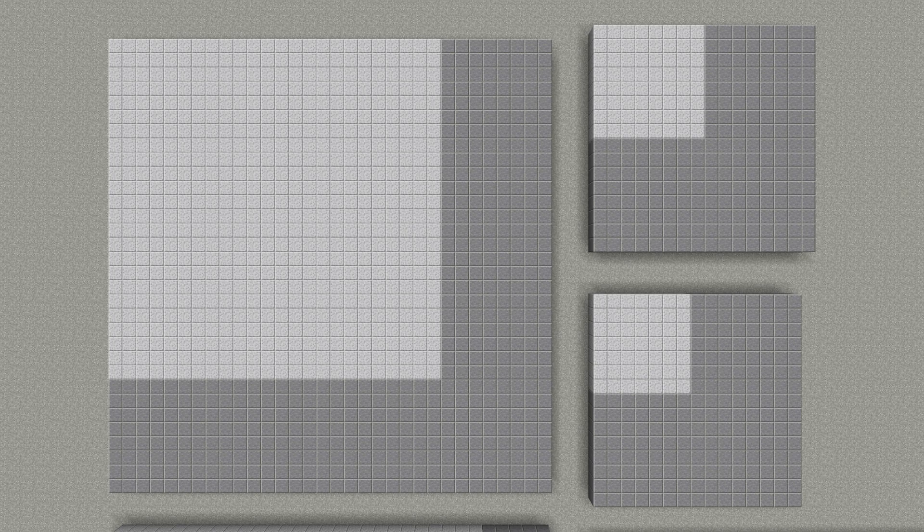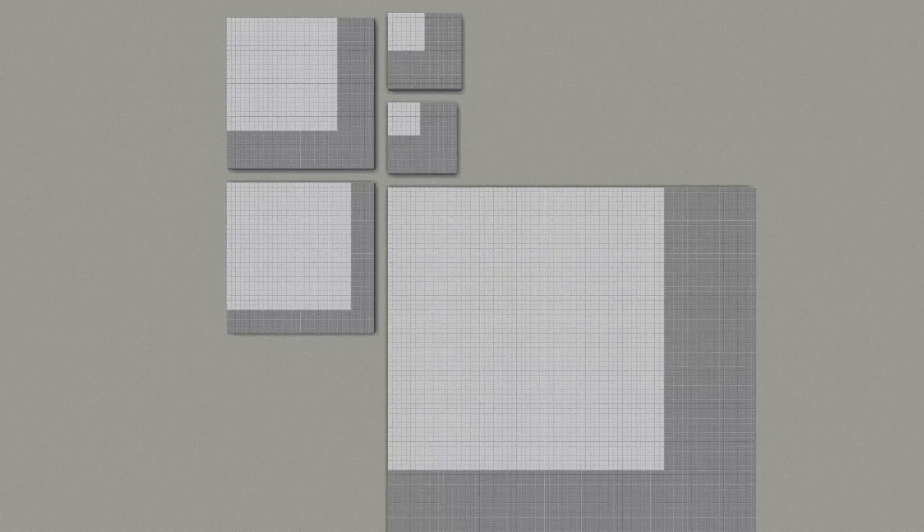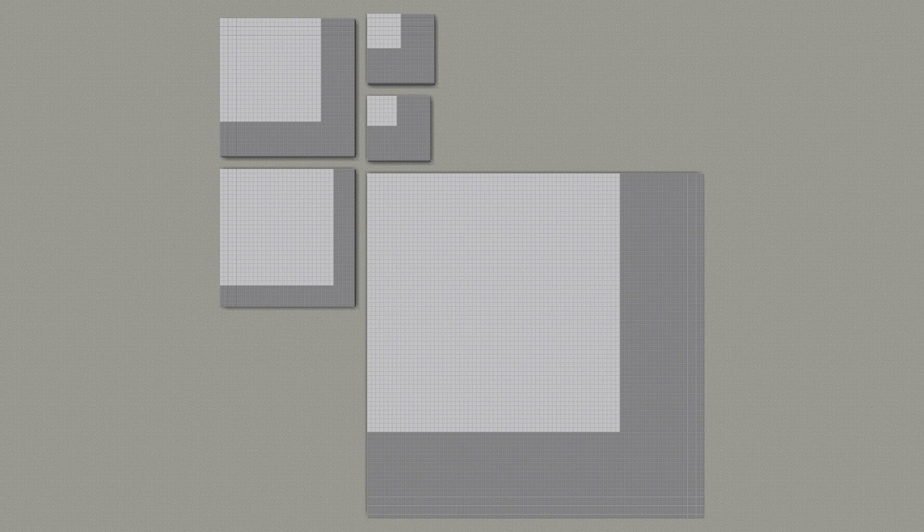I think that makes shipwrecks a lot less interesting than they could have been — find an ocean and you'll be tripping over them. Ocean monuments also have a 32 by 32 region, but can generate within a 27 by 27 chunk area. Woodland mansions have huge 80 by 80 chunk regions with a potential spawn area of 60 by 60, so they're literally few and far between. Even if you had a world of nothing but roofed forests, they'd still be on average more than 1500 blocks apart.